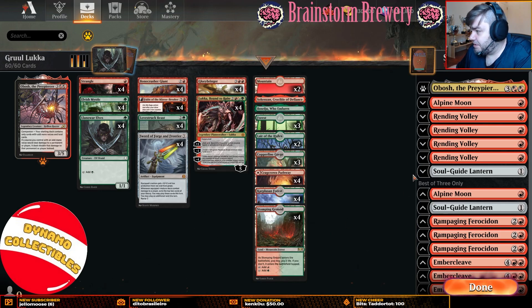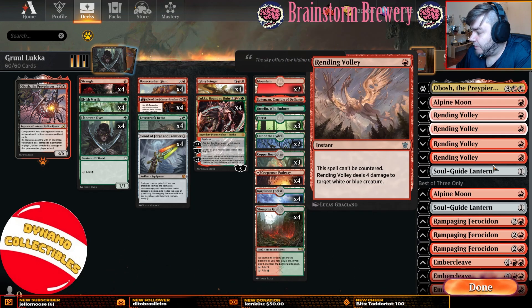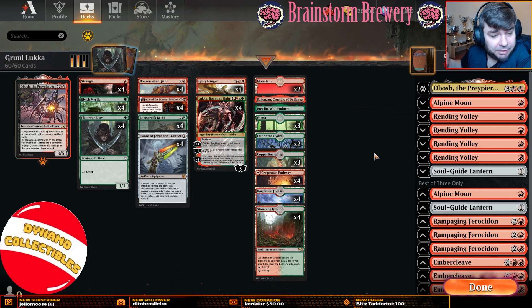The sideboard has an emphasis on some more Pioneer-leaning decks. We have two copies of Alpine Moon, mostly for Lotus Field, but it can also be used against Nykthos, Shrine to Nyx. I don't know that it's necessary in this format — if you'd like to cut them, I think that would be okay.